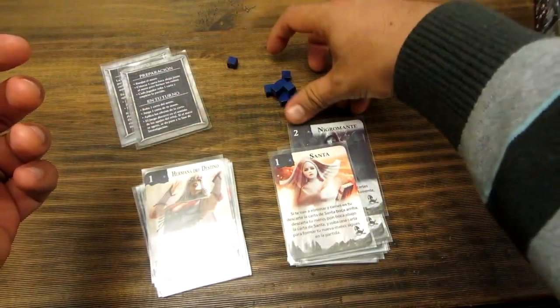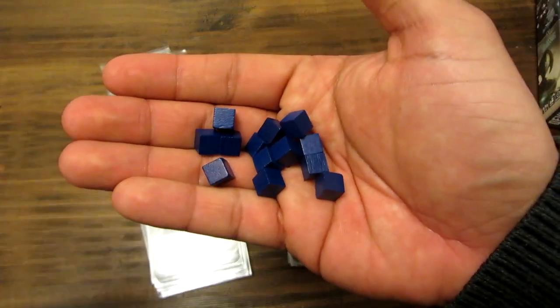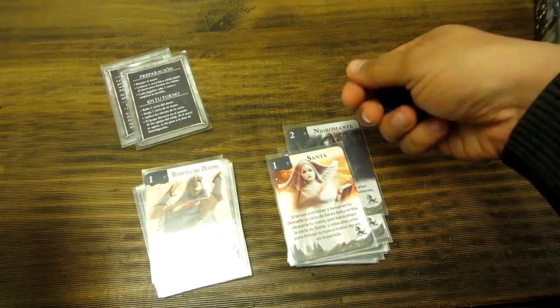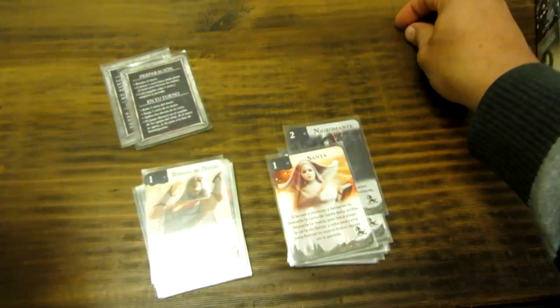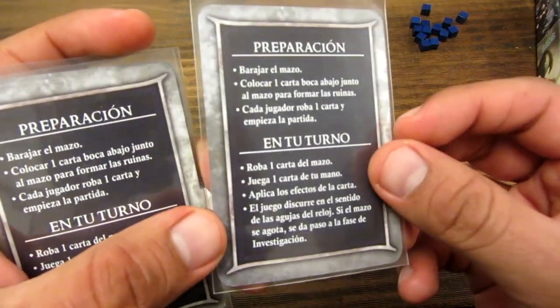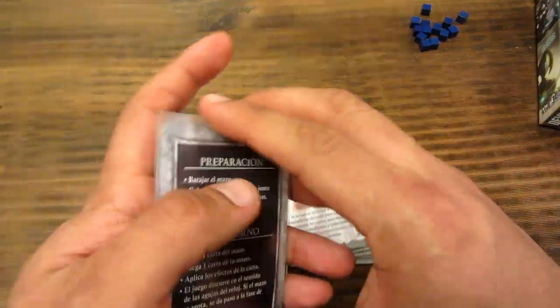También tenemos estos cubitos — son 13. Estos son para cuando juegas partidas una tras otra. Igual que en Love Letter, vas acumulando cubitos; en este caso son cubos de color azul. De acuerdo a la cantidad de jugadores está definida una cantidad mínima para ganar el juego. Vienen también estas cuatro cartas de ayuda que indican cómo se prepara el juego, qué hacer en tu turno, y qué sucede en la fase de investigación.